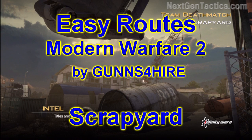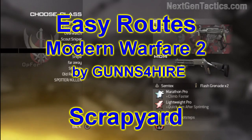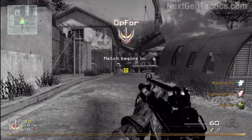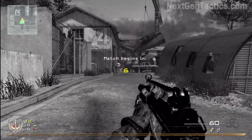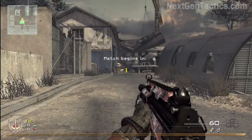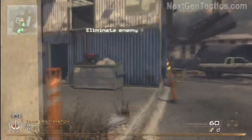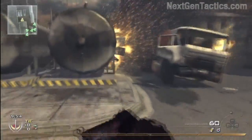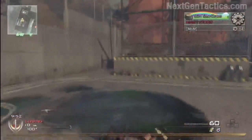What's going on, Next-Gen Tactics — it's Guns for Hire. Yes, just when you think we're absolutely fully done with Modern Warfare 2, I'm still able to pull some stuff out. Anyway, this is the Easy Routes series for Scrapyard. Keep in mind this isn't about getting super high kills — it's more or less about knowing how to manipulate a map, how to get from one side to the other, and finding safe routes.